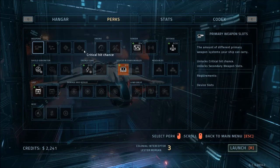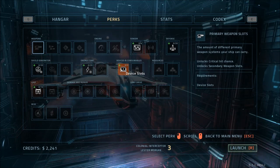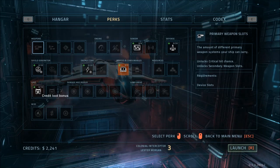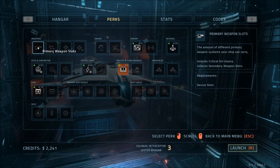Alright, weapons — we don't have any of these things. Sensors. Sensor scanner. Hull hit points. What's this? Device slots. Energy capacity. Shield capacity. I'm going to go with some shield capacity, I think. We can upgrade it. Oh, it costs money to do these things. Okay, what is this?